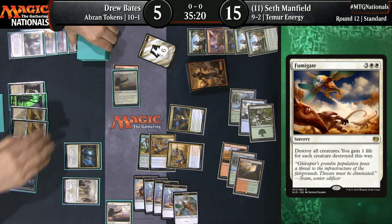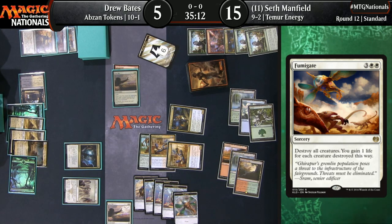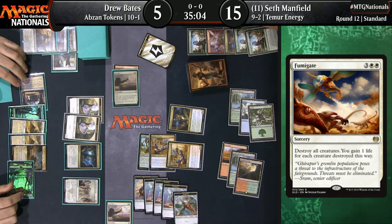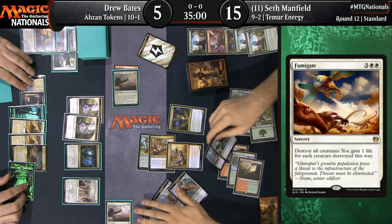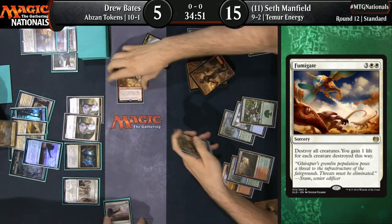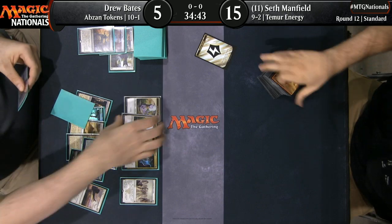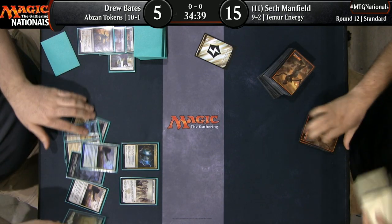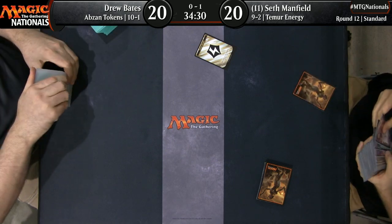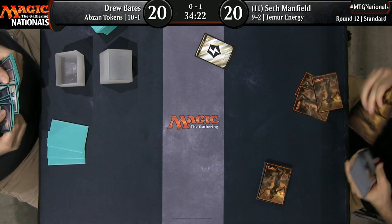Drew moves the card to the bottom, then embalms, bringing back two cats. Drew has moved down to five life. It seems like Seth's just going to win in the air — Seth's got a lot of Thopters, and here they come. They turn sideways. Seth Manfield takes this game over Drew Bates in the final round of Swiss at U.S. Nationals. This is a win-and-in for Seth Manfield. We got to see the route to victory for Temur Energy in game one against the token stack: fly over, apply proper pressure, and dodge the Fumigate long enough to close it out.